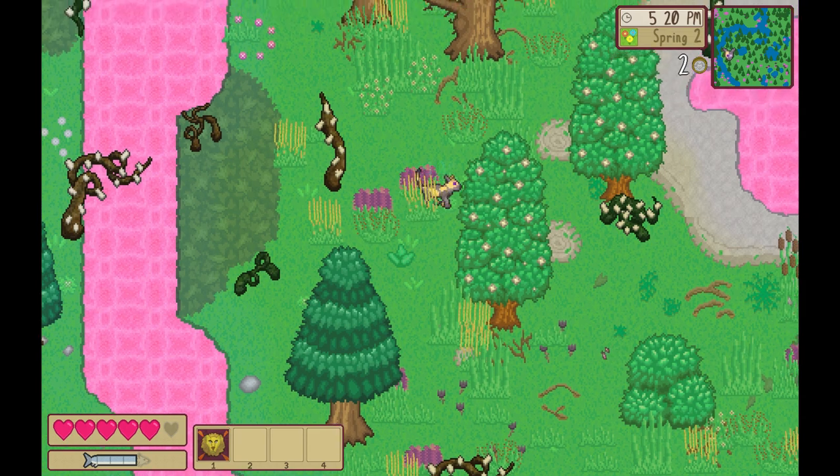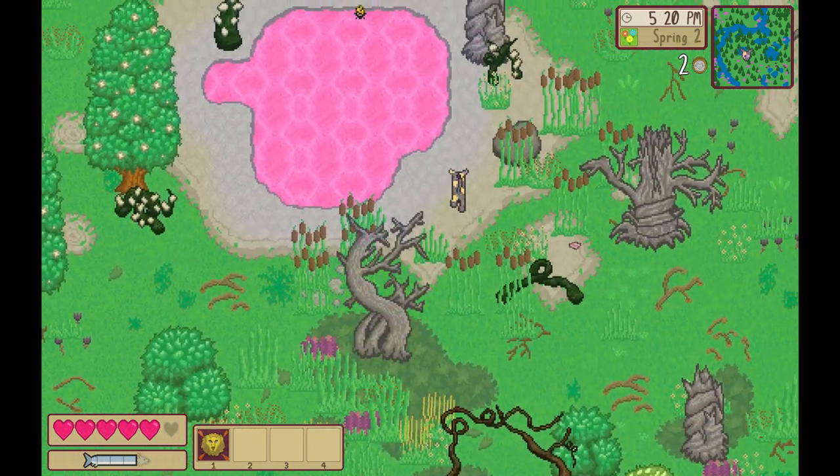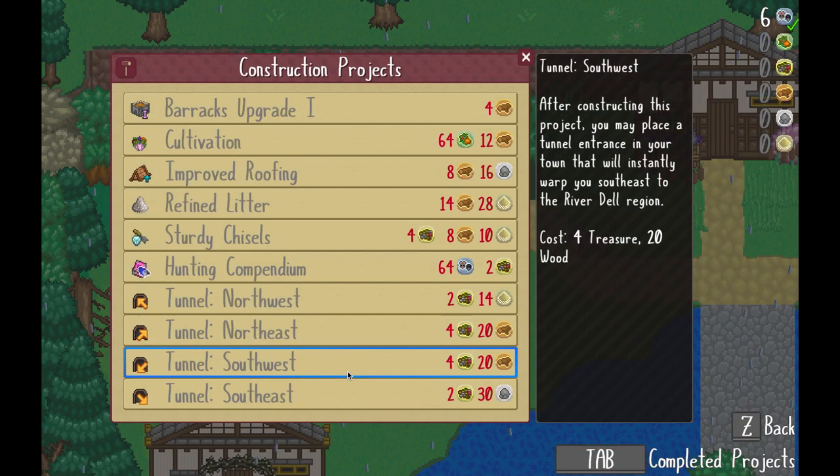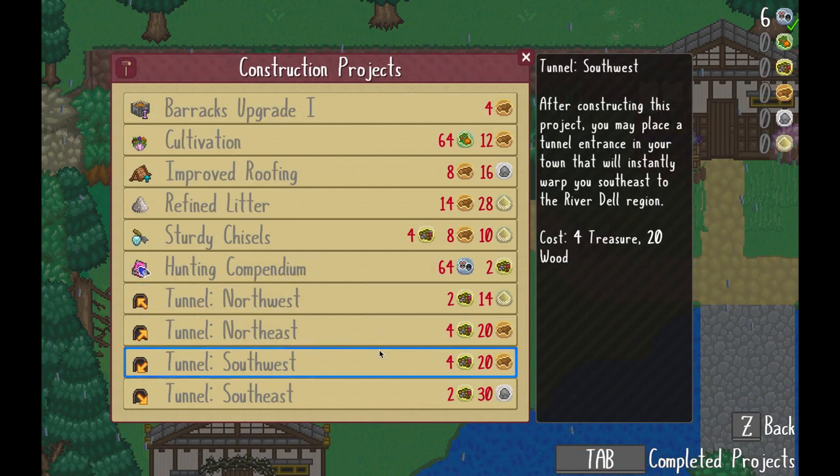I also found the tunnel projects, which is the new fast travel system, when I was wandering around, and learned how to build them with Talon. That'll be super useful when I actually get the resources to build that.